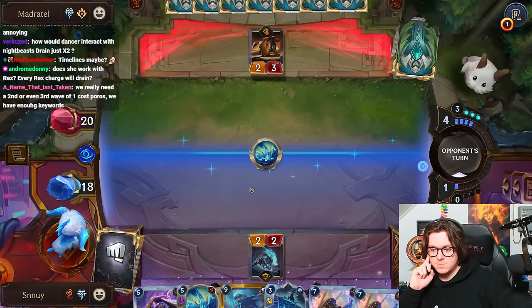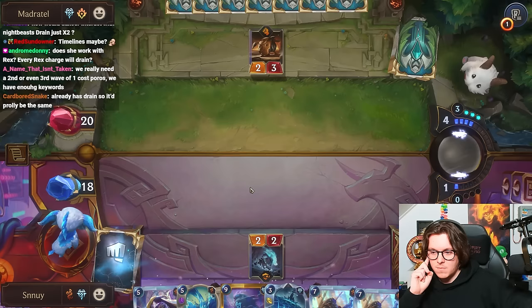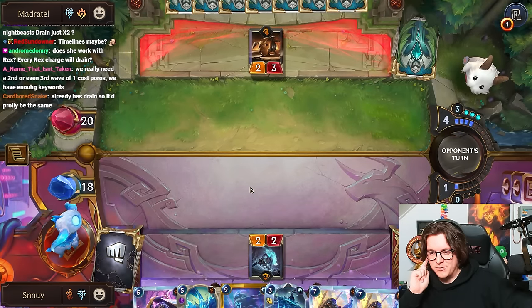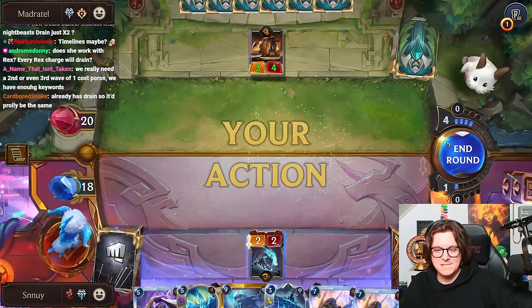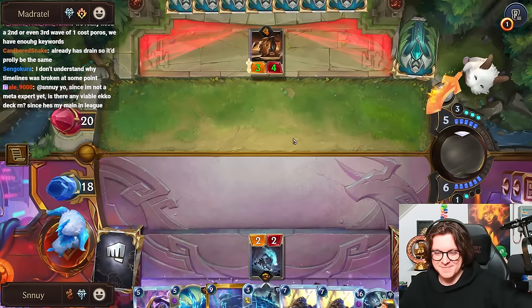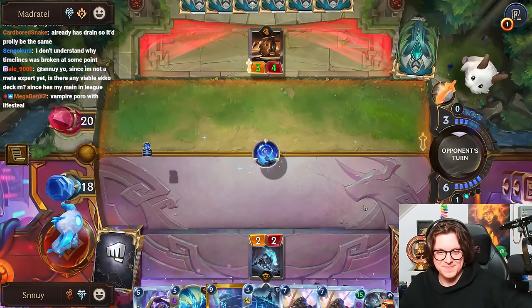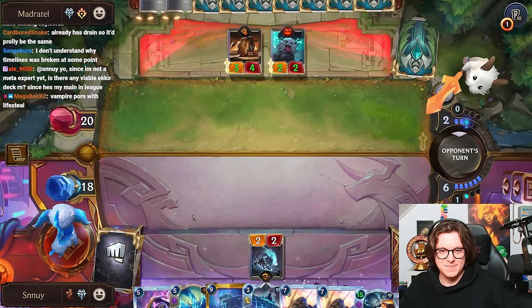She works with Rex — yeah, every Rex shot will heal. We really need a second or even third wave of 1-cost Poros because we have enough keywords. We were so obsessed with the idea of if we could, we never stopped to think about if we should. Vampire Poros with Lifesteal! Speaking of Vampire, I had a really cool bilateral run with Vampire earlier today. That card goes kind of hard.